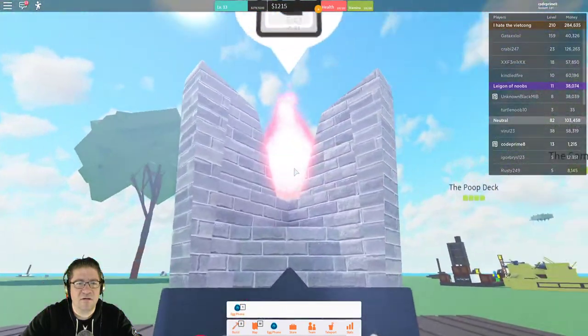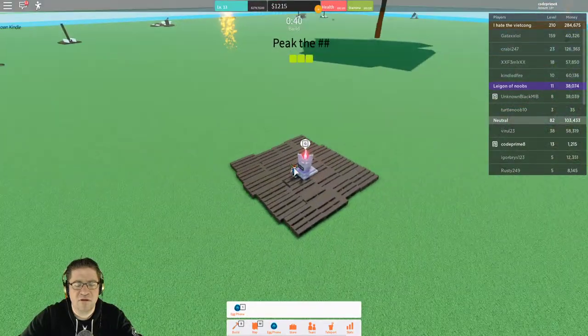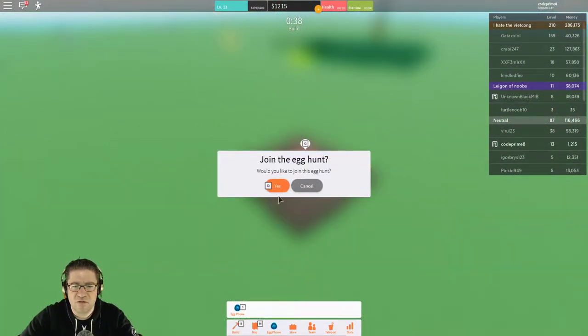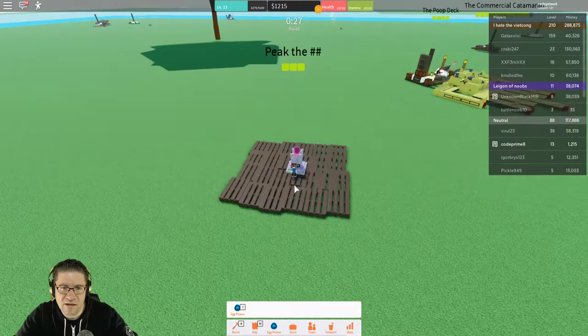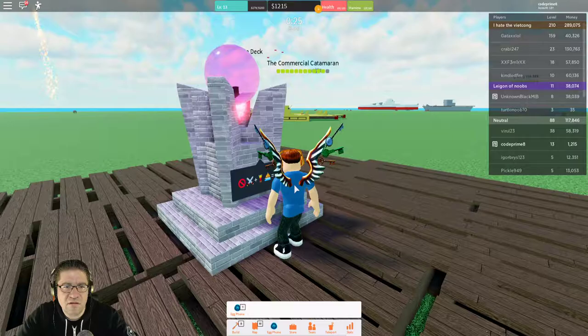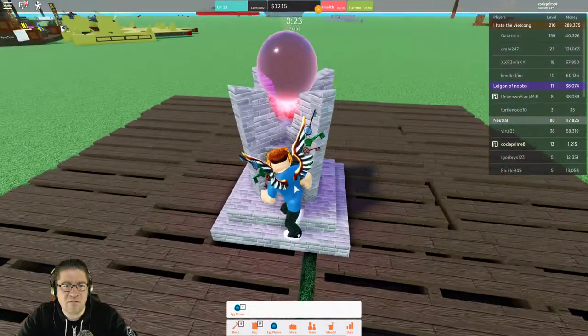Glorious egg — I think that's it. And then we hit Q on this. Join the egg hunt — would you like to join? Yes. Boat has been found potent. You have to join the egg hunt. Keep the egg with you to earn the egg. Okay, sounds good.